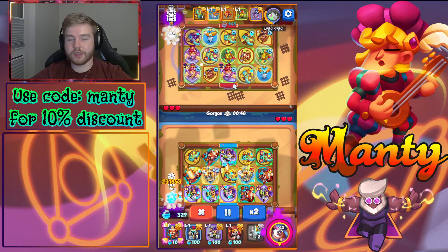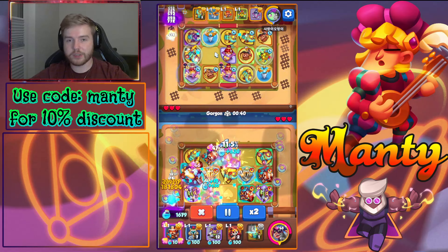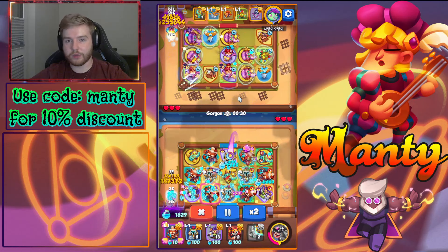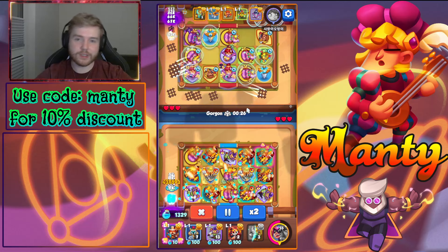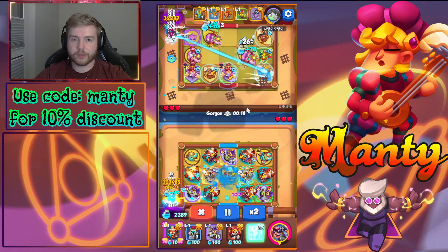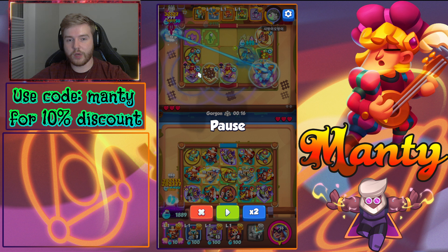He's pretty much done with the first Banshee and going for the second. You can see he already has three stacks — he merged two Earth Elementals, got a Banshee, and is getting stacks on the second Banshee. Once he's done, he'll go for the third Banshee.